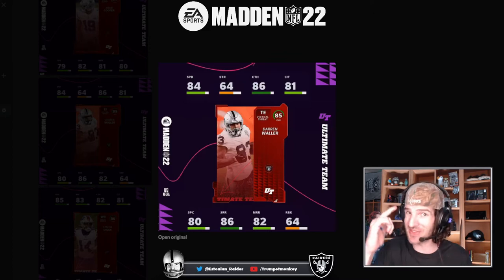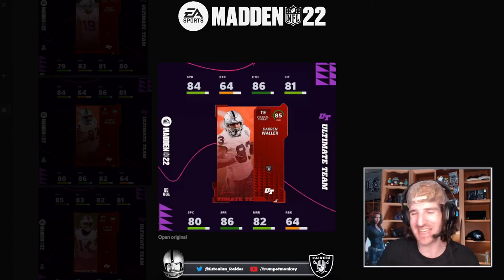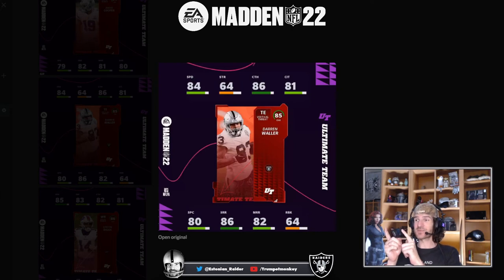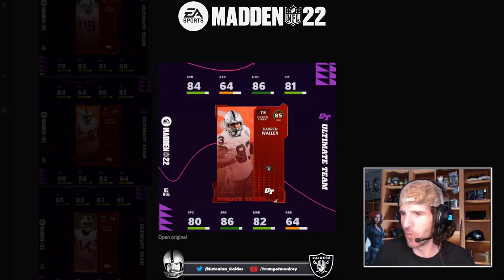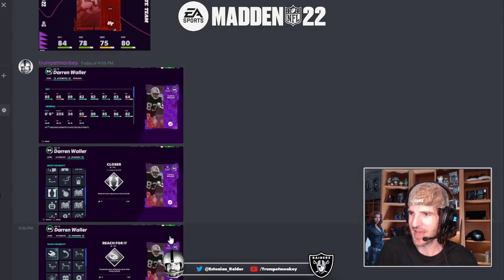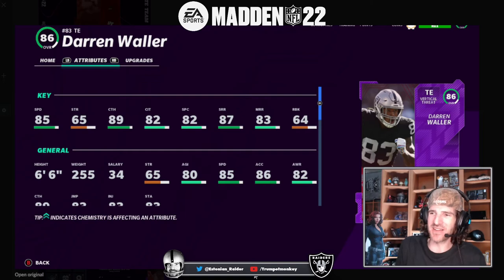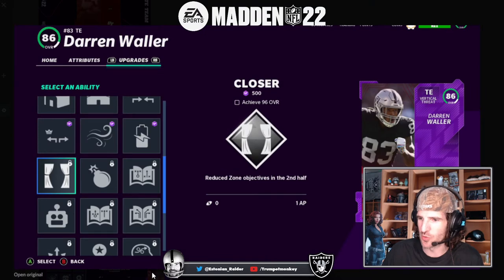I got my thinking cap on - I went back into Madden 21 to see what this is actually going to look like in terms of abilities, because we don't understand ability unlock thresholds yet. I powered him up to 86 overall and it's nearly identical: 85 speed, 89 catch, 82 catch in traffic, 82 spec, 87 short, 83 medium. Pretty solid, not too shabby at all.